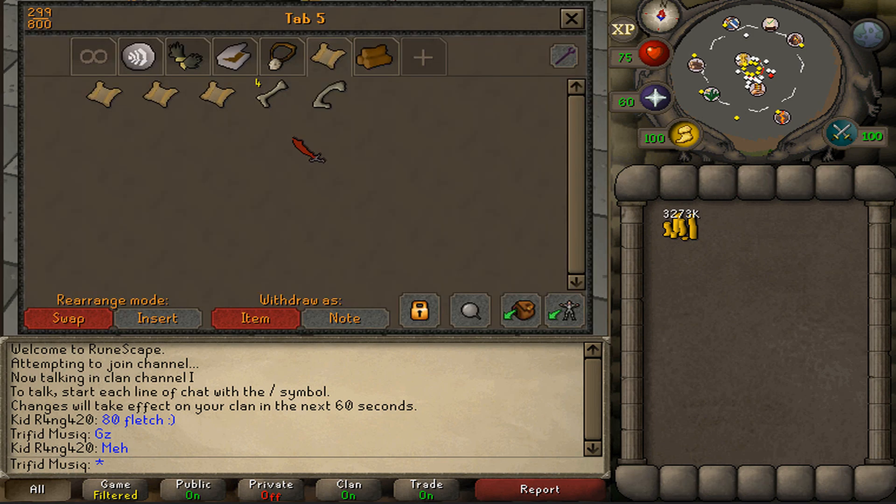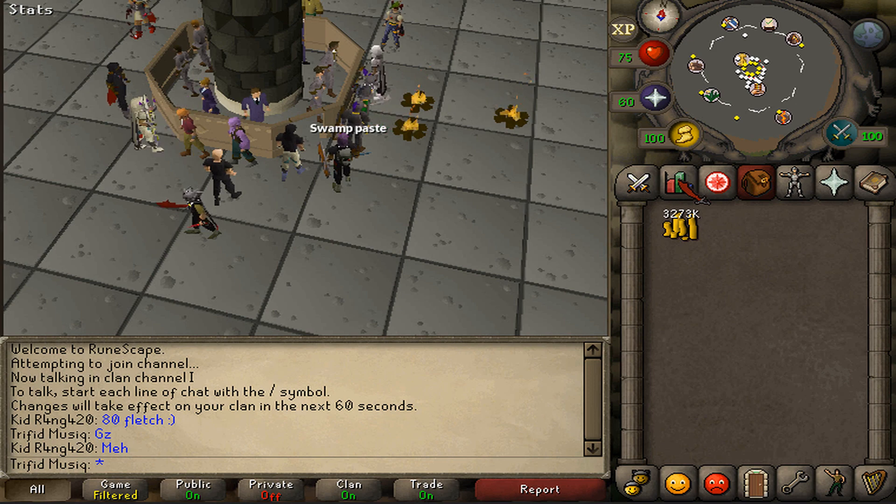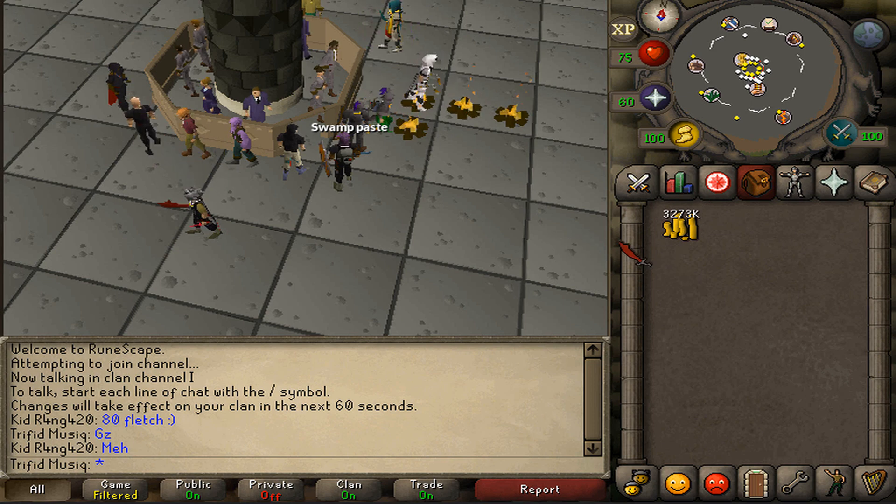I have used a cannon most of the time, and I've used like 20 to 25 thousand cannonballs, which adds up to about 4.4 to 5.5 million GP. So I have actually lost 2 million GP, but training with a cannon is a lot faster — it makes your XP rates about 3 times faster. This also doesn't include all the food and potions I used, so I might have lost closer to 3 million GP.